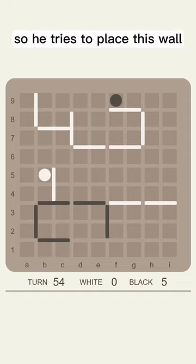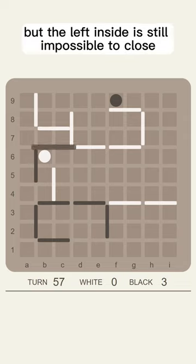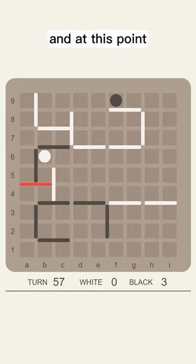Look at this for instance — he tries to place this wall, but the left-hand side is still impossible to close, and at this point Black surrendered.